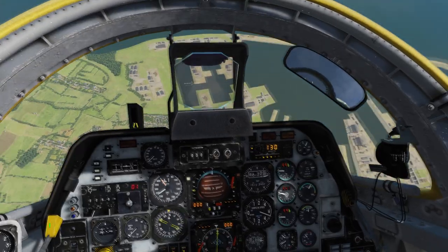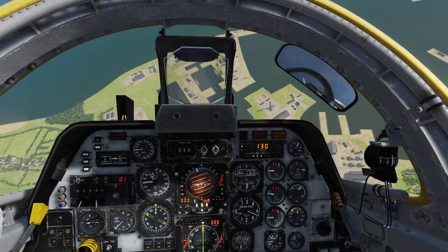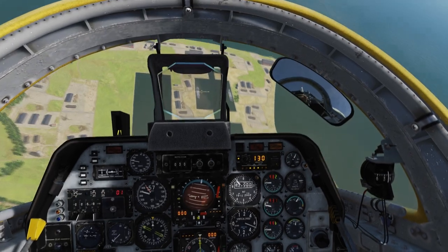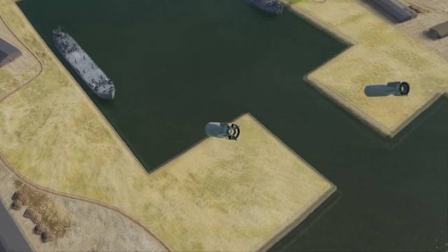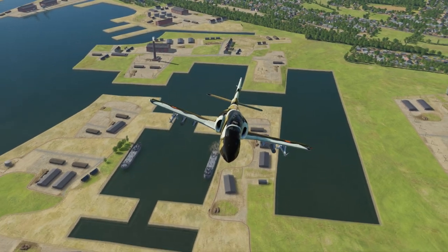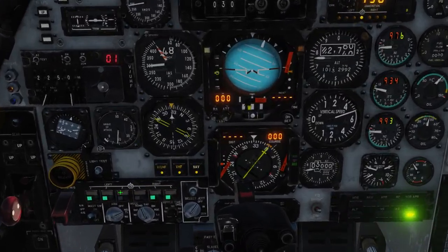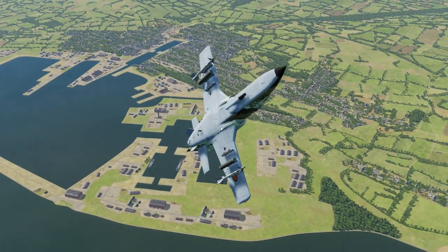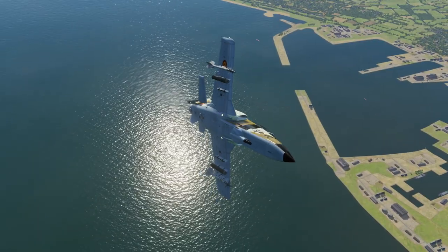We are going in to drop some bombs on that ship down there, making sure we do not get hit by flak fire. Bombs are away — they fell short, but I can live with that. We are going to switch to rockets, which is very simple — basically the same thing, only you switch from bombs to ROC.